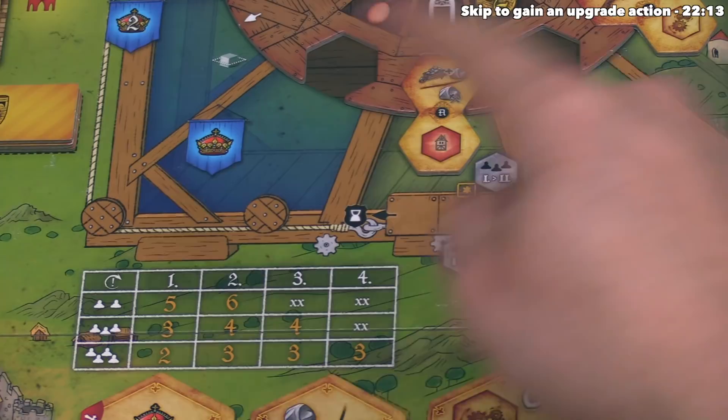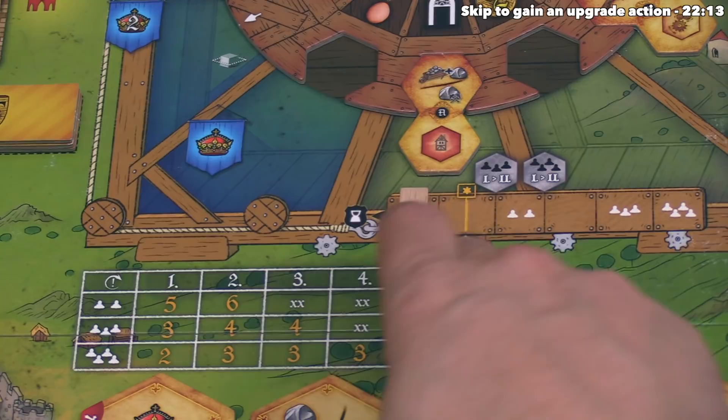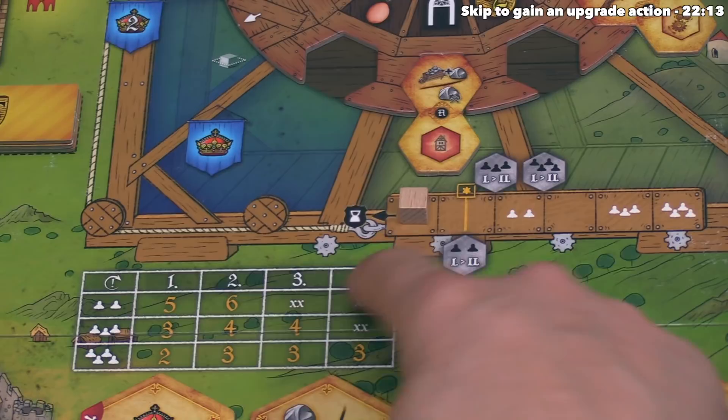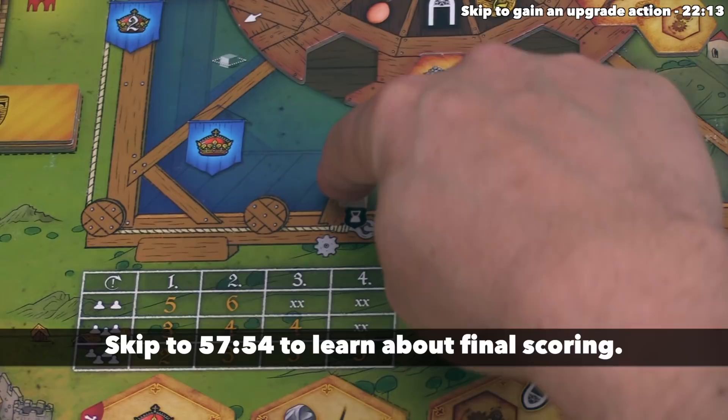We'll keep playing and spinning the wheel. When this cube reaches a specific spot near the end, each player can look at a table to know exactly how many turns they have left. In a three-player game, the starting player has three turns left and the player in third place at the start has four turns left. As soon as the cube falls off the side, the game ends and we proceed to final scoring.